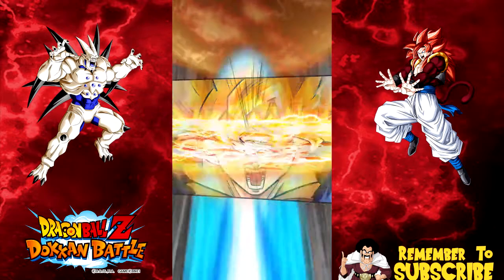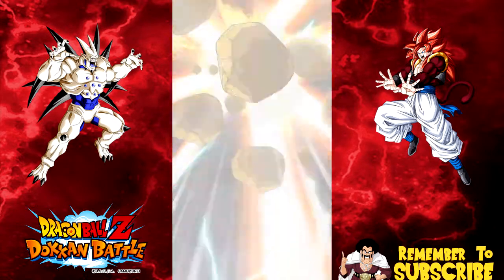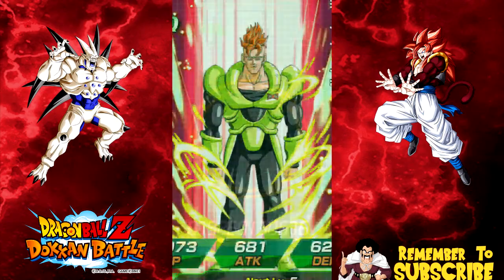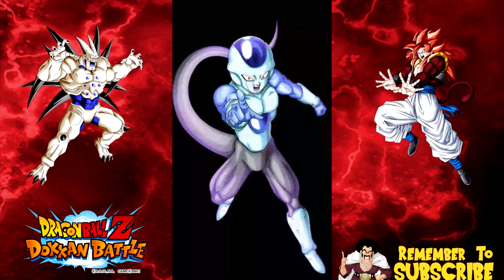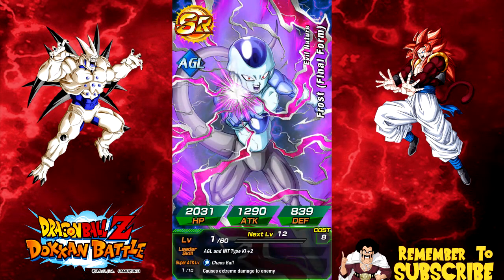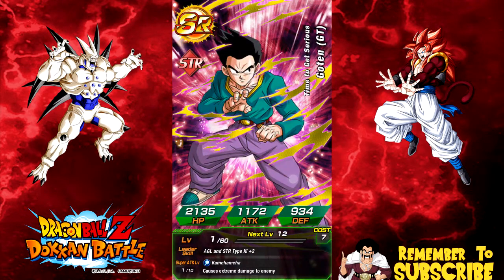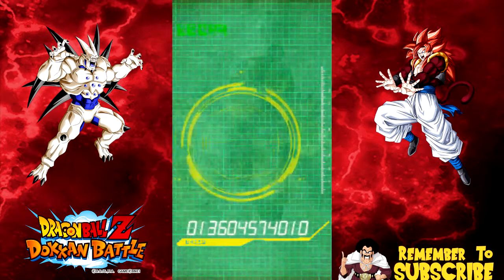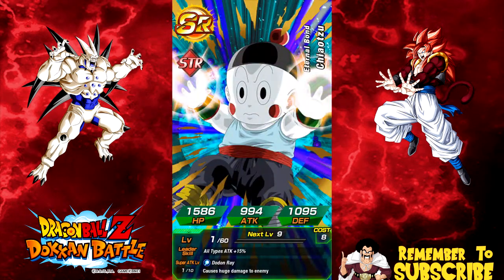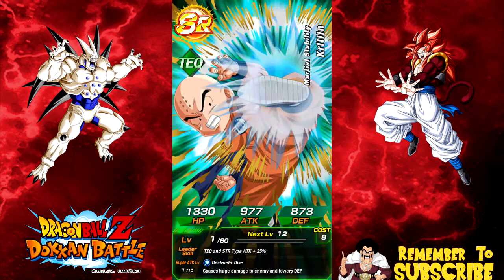Three, two, one, release! We got Super Saiyan, Super Saiyan 2 - can we go three? No, three - oh man. Omega Mega please, I really want you for this team. That is Frost. I was playing last night and wasn't having any luck on this banner, so I figured let me stop and wait till today - it's Friday - to do some more summons.